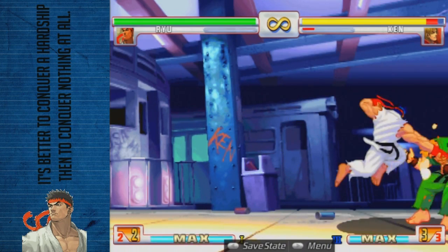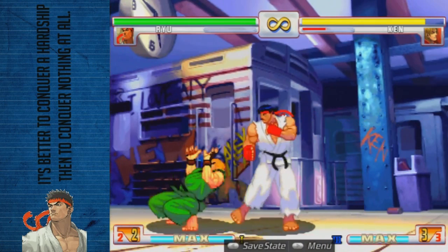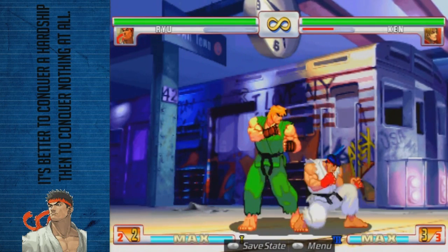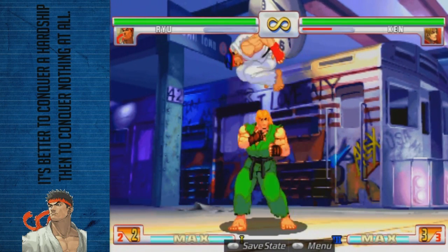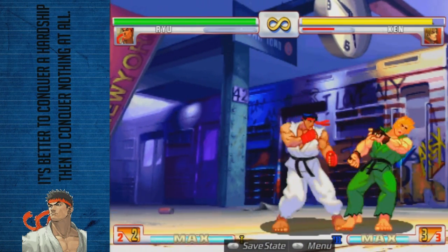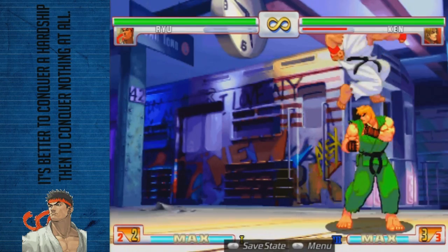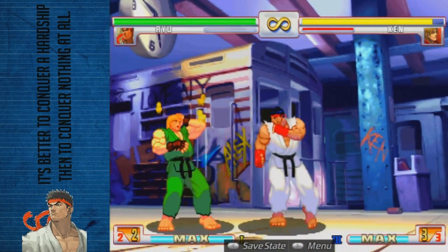For jump-ins you'd want to use fierce punch or roundhouse. His crossover is his medium kick, but it's not as good as Ken's — as you can see, it can whiff, so be careful of that. For jumping medium punch, do it very late to get two hits; if you do it too early it will only do one hit, so you've got to time it late enough to get two.